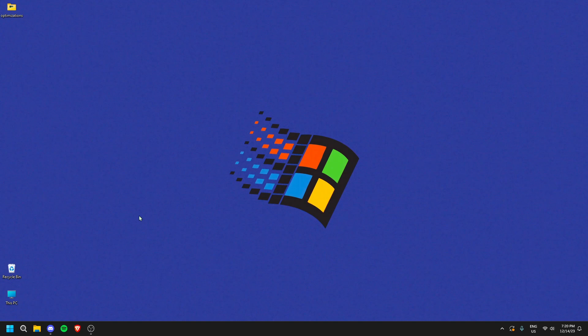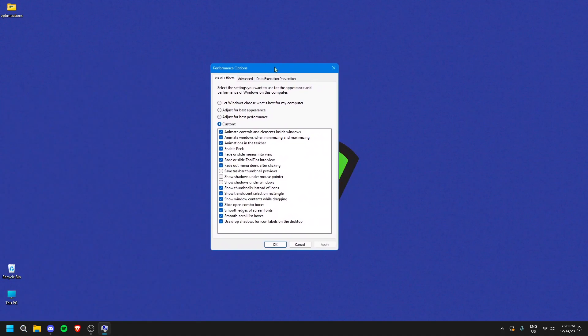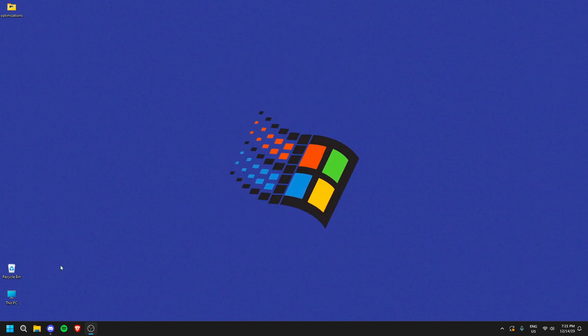This next tip may or may not help. Search 'appearance' in your Windows search bar and open 'Adjust the appearance and performance of Windows'. You can copy my custom settings or click 'Adjust for best performance' if you really need the performance boost. If you do that, I recommend turning on 'Smooth edges of screen fonts' so your fonts don't look weird and jagged. Click Apply.